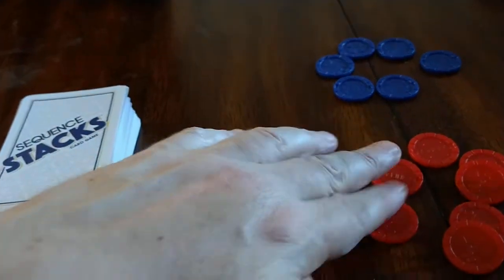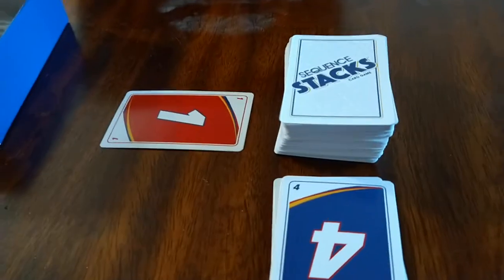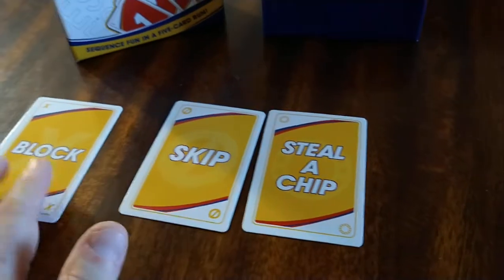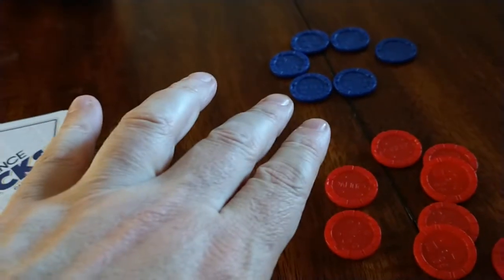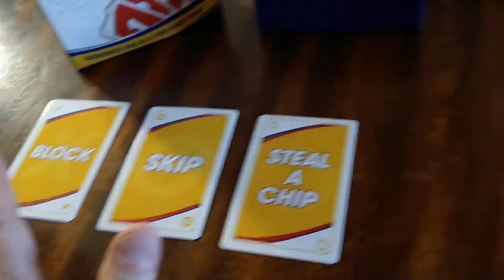You have to have at least two red and two blue. The sequence will be cards one to five, and they go in order: one, two, three, four, five. There are some cards with a little bit of an Uno element — you can block someone from getting a sequence, you can skip someone, you can steal a chip which is pretty overpowered, and there's also a reverse card that I had taken out of the deck because we were playing two players.